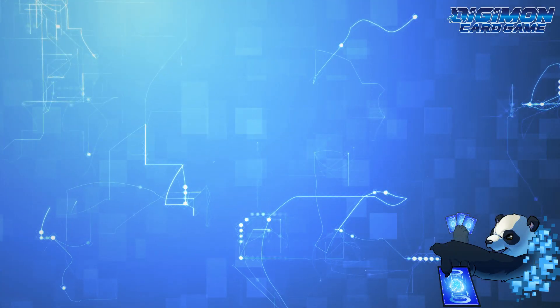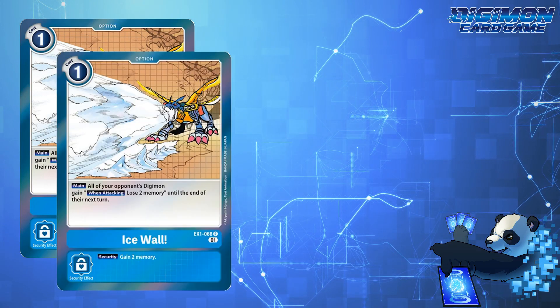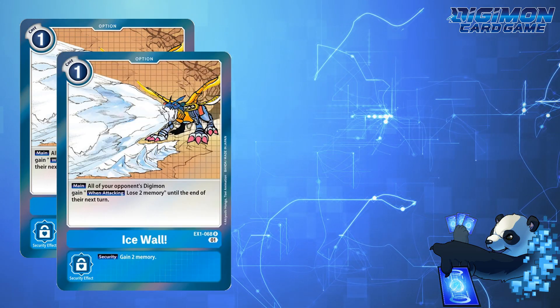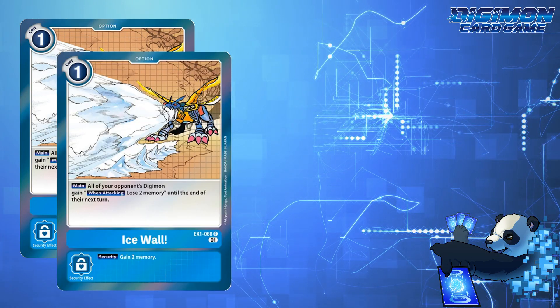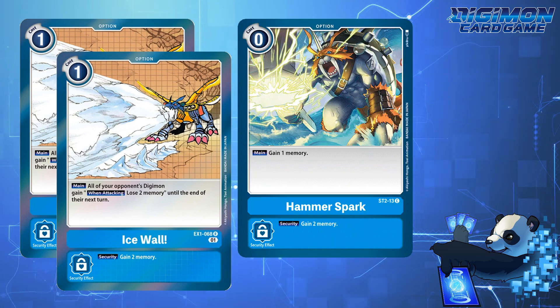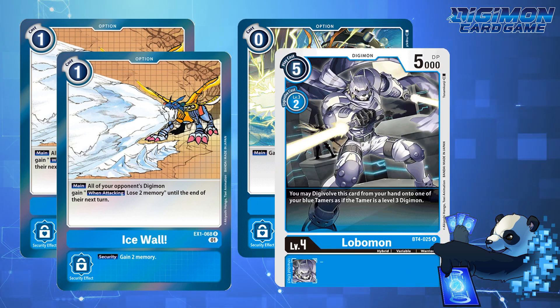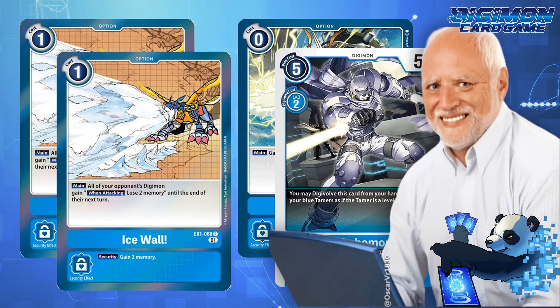Are you tired of your opponent playing Ice Wall at 1 memory, going to 0, then smirking before playing another Ice Wall to prevent you from attacking at the expense of 4 memory? Does your opponent Hammer Spark to get that extra memory after Gobomont Bond to Friendship to digivolve one of their tamers into Lobomont? Are you tired of degenerate memory gain in general?